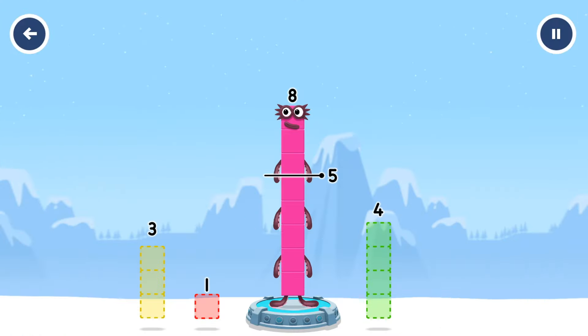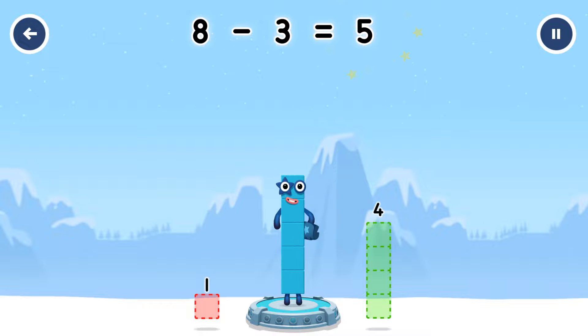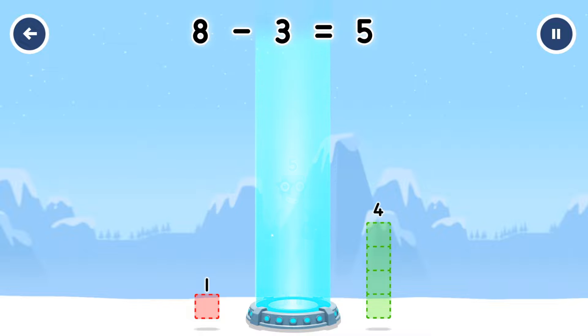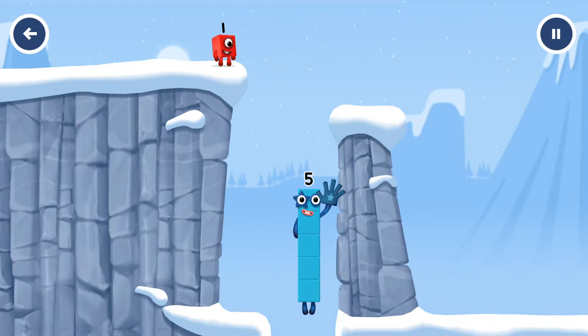Take number blocks away from 8 to leave 3. That's right. 8 minus 3 equals 5. High five. Yes, you got it.